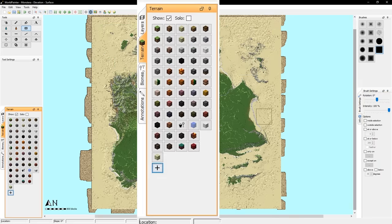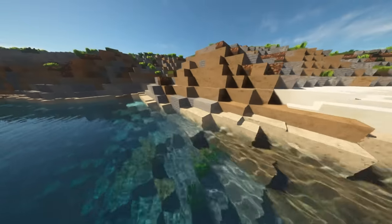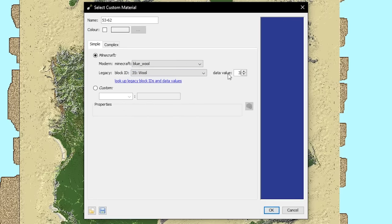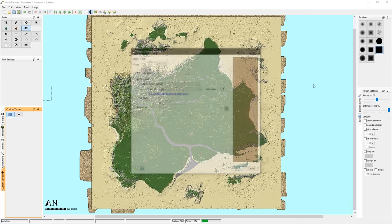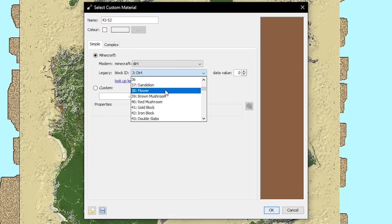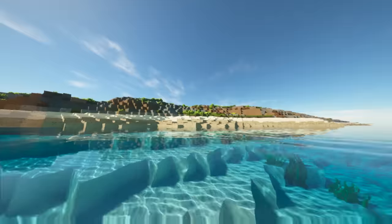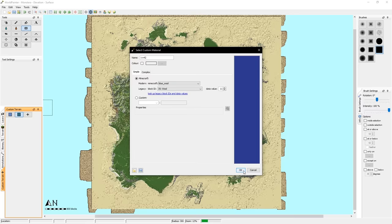After draining the water, go to your terrain tab, click the plus, and create a custom material. Name it 53-62, since 62 is the upper range for the water level. Set the block ID to 35 (wool) with a data value of 3 for light blue wool, and click OK. Click plus again and follow the same process — paste the old name, decrease each value by 10, set block ID to 35, and change the data value to 9 for cyan wool. Then create another custom material named less than or equal to 42, using data value 11 for navy blue wool. That covers the water layers.